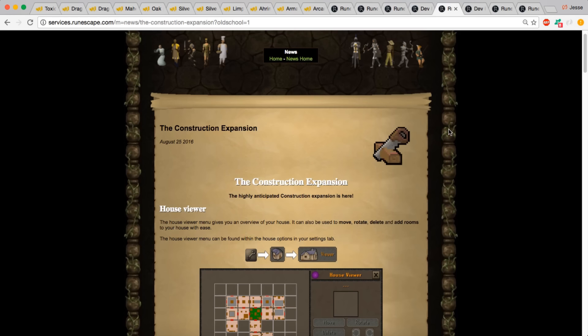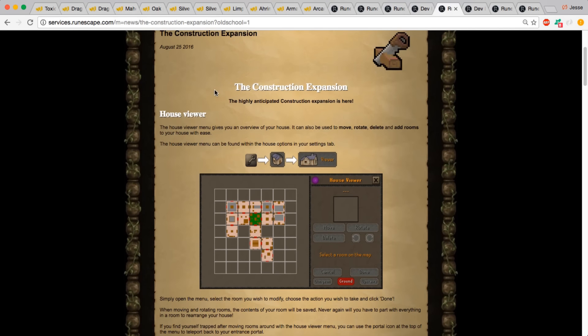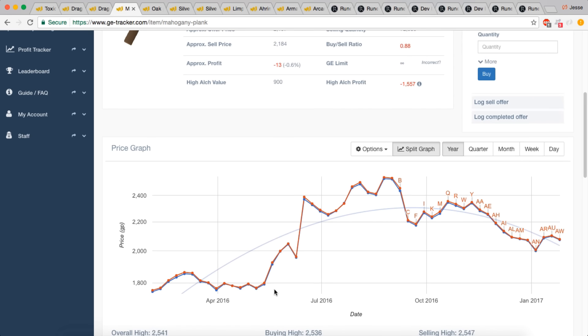With the construction POH update, the two main useful items were oak and mahogany planks. Looking at mahogany planks: the update came August 25th, and around June when they started officially discussing it, the price started increasing significantly. After it became official, a good portion of the community wanted to buy this item, artificially inflating the price to much higher than it would have been without the update.